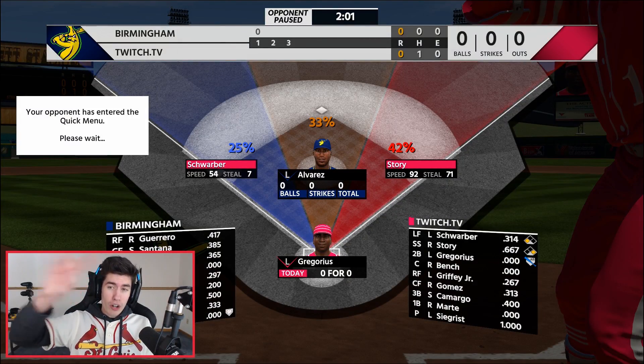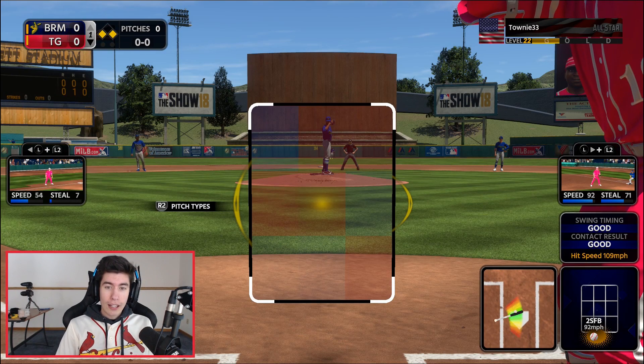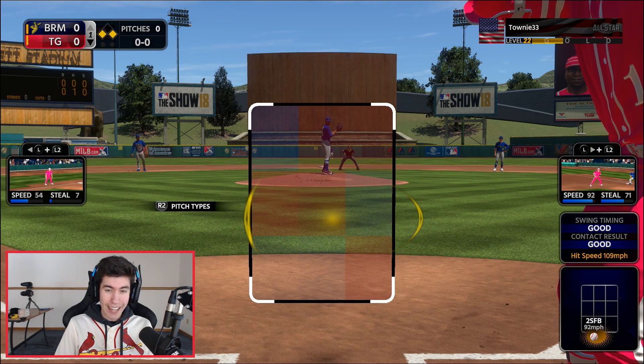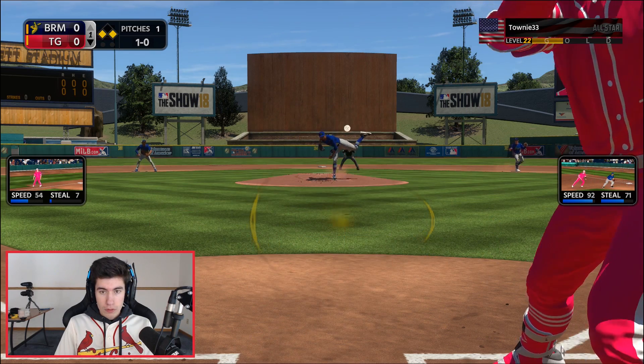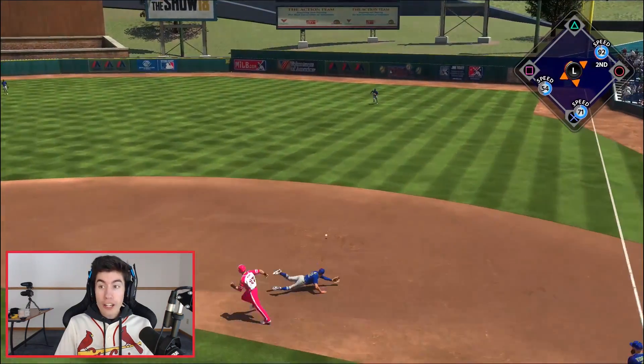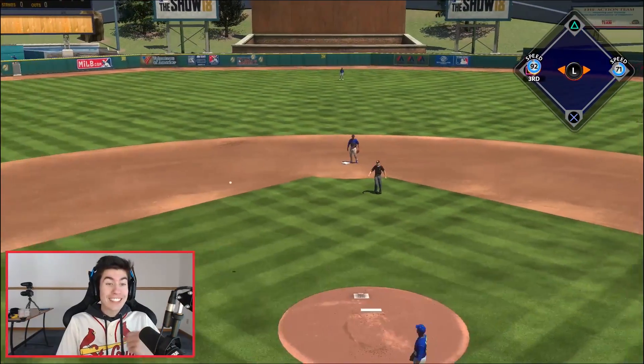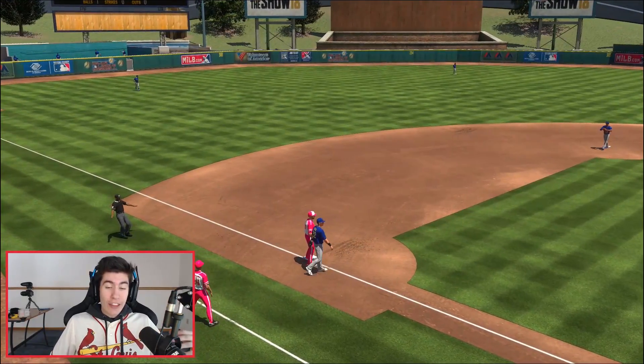Didi Gregorius up to bat. Runners on the corners, nobody down — looking to score a run here. Trevor Story on first with that 92 speed — something into the gap could score him. Didi Gregorius getting it through. Trevor Story with 92 speed — I'm sending him. Wait, is that Vlad? He didn't throw it to third. Let's go — Vlad has a cannon out there.